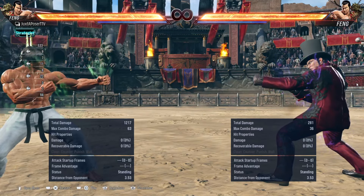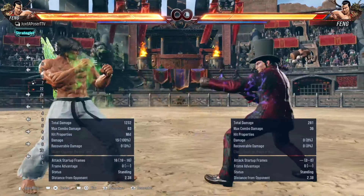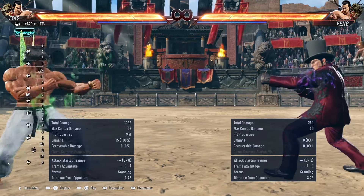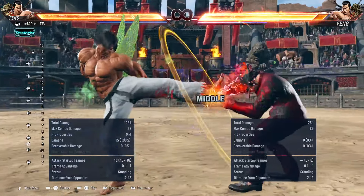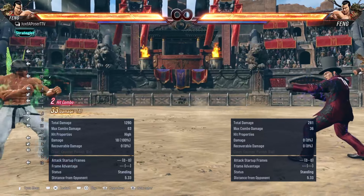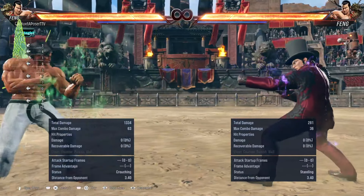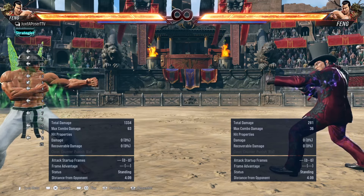I want you to find today: a low that you can use to get in, a mid that you can use to probe your opponent — so a far-reaching mid — and find out what your while-running move is to get in. Fang mains, remember you can use forward three to probe and check your opponent, or standing three — both are solid options. For lows, you have while-running three. These are good options to check out for your character.